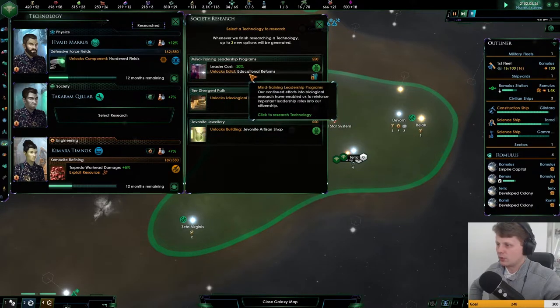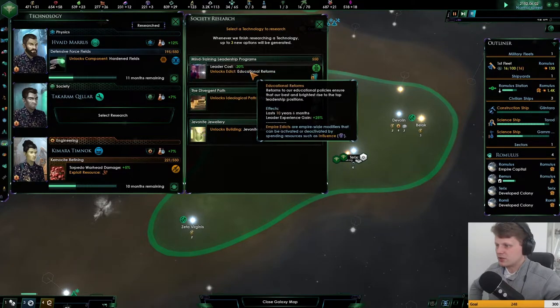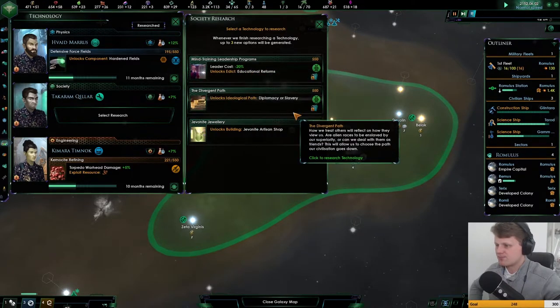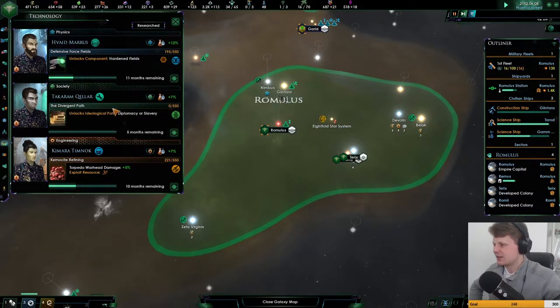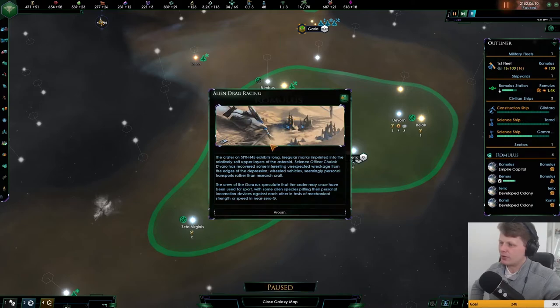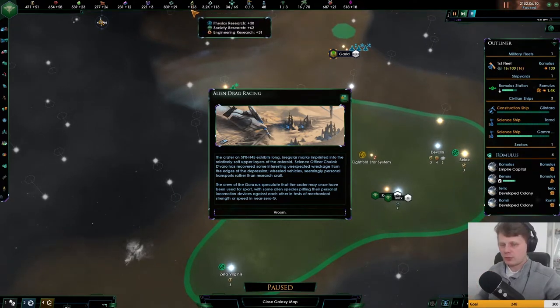We don't have any slavery just yet, so we don't have to go for that. Leader cost negative 20, educational reforms. Let's go for the ideological pathway. And we're already making 123 more signs — that's almost double of what we started.